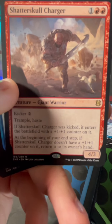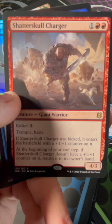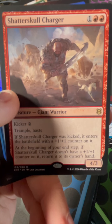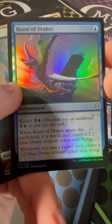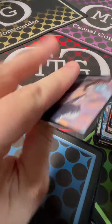Ooh, a Shatterskull Charger. Two red cost, 4-3. Kicker 2. Sorry for the table wobble — somebody's trying to climb over and look at cards. Gets trample and haste. If it was kicked, it enters the battlefield with a 1-1 counter. At the beginning of your end step, if it doesn't have a 1-1 counter, return it to its owner's hand. Ooh, got a foil in here — Roost of Drakes. That's pretty. Another Forest and an MTG Arena card.